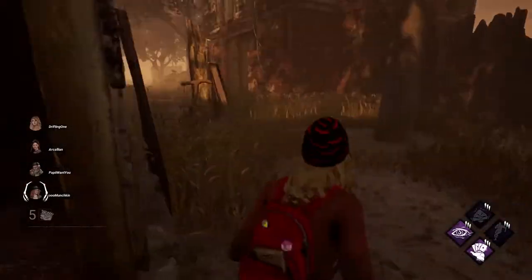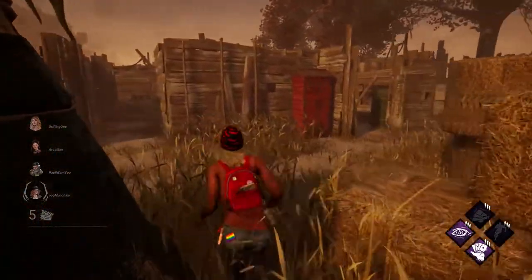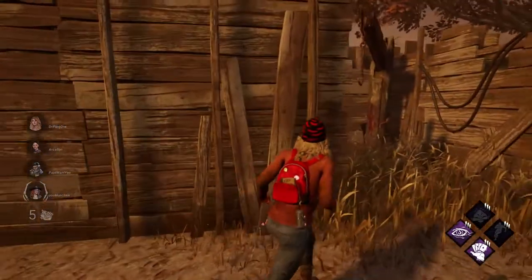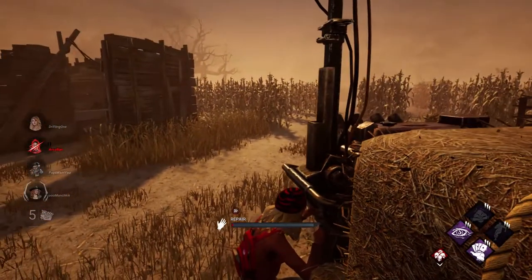When you spawn into the map, you should constantly be looking around and trying to understand the layout of that particular spawn. You should see where the pallets spawn, where you are in the map, where the killer is on the map, what pallets have been used, and you should be constantly thinking about that throughout the entire game.